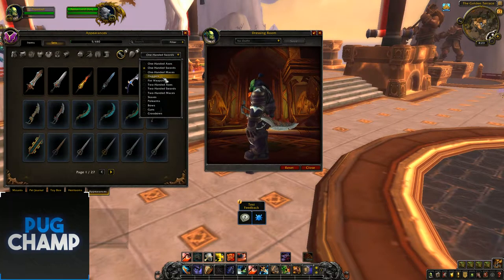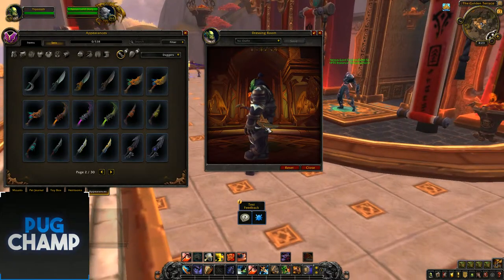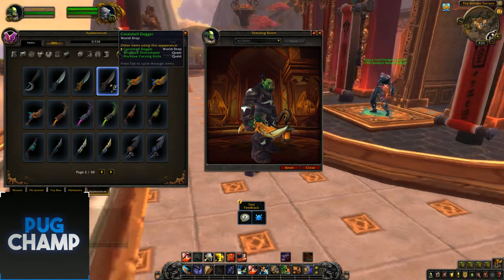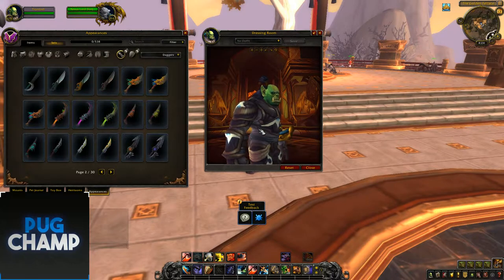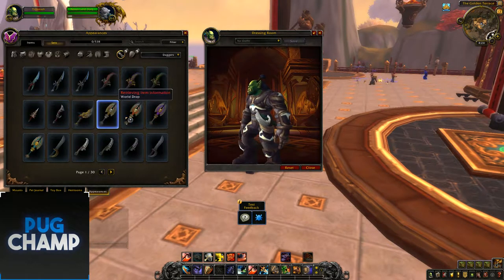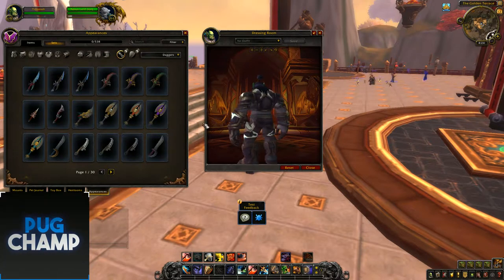Next we'll move on to daggers. These are Zandalar questing ones, so you'll pretty sure see a few rogues running around with these. The next ones are probably the Kul Tiras ones because they're pretty simple and you can kind of get used to the colour styles — there's a running theme. Next are just world drop daggers — not sure if these are Kul Tiras or Zandalar.